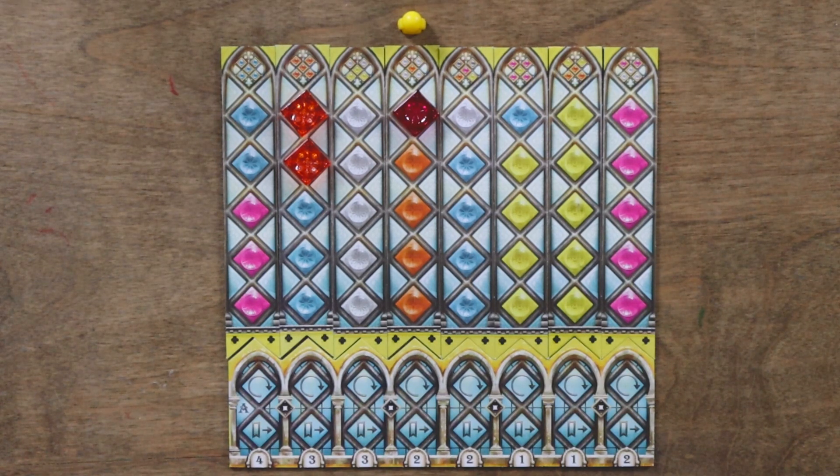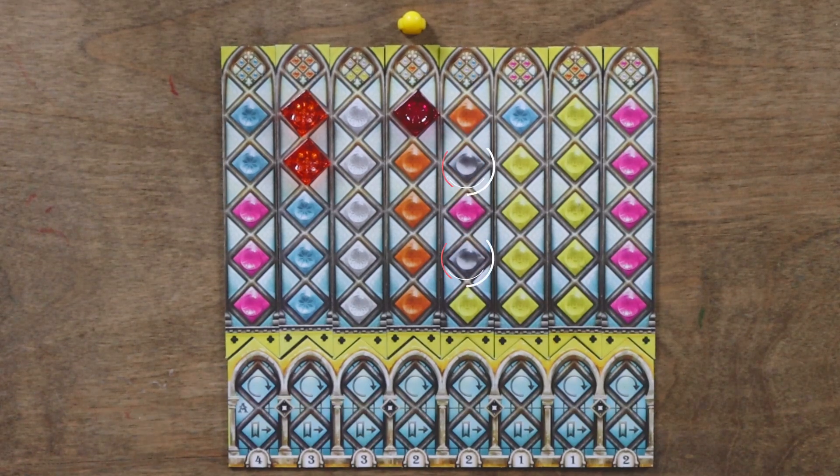Additionally, each player has one strip that shows two grey joker spaces. Each of these spaces can hold a pane piece of any color.